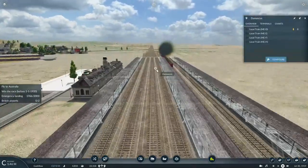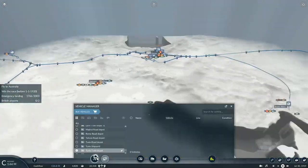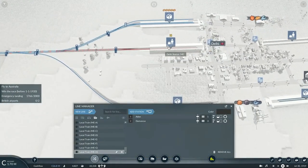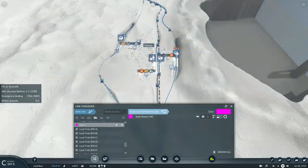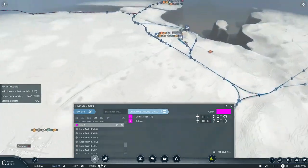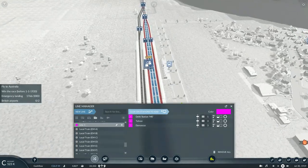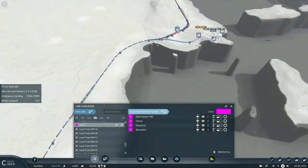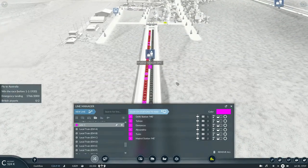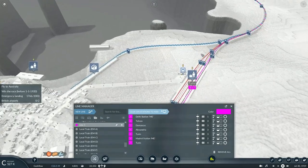We could operate another express train running all the way from Delhi to Madrid. We'll connect the station of Delhi, go through Tehran, go to Damascus, Alexandra, and Lyon, finally rolling into Madrid — and doing the same procedure on the return run.